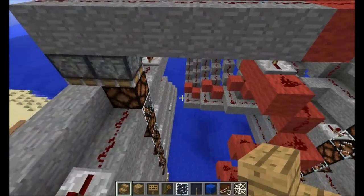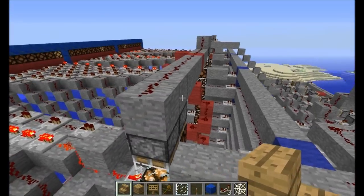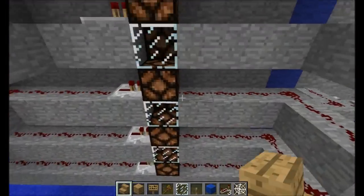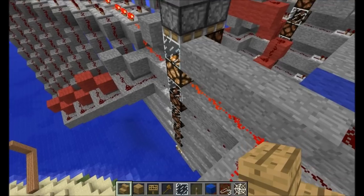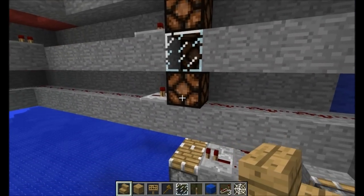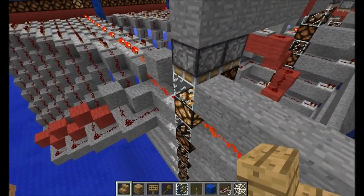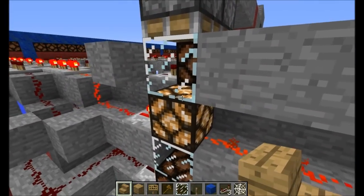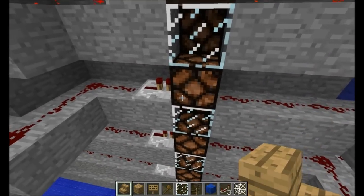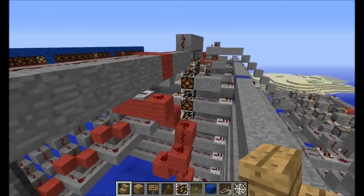For turning the number banks on and off, I actually used a different sequence right here. Instead of having ten different pistons moving, I actually only have two — two on the bottom, two on the top. One is an on, one is an off. The bottom one is going to be your on — as you can see, it moves all the pistons into place. As soon as I hit the next number, it's going to move it down, which will essentially turn it off. The glass is an insulator for redstone, so when the glass is in place, redstone will not pass through it, essentially turning it off.